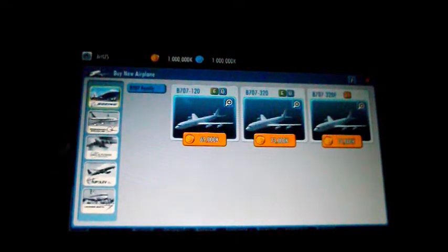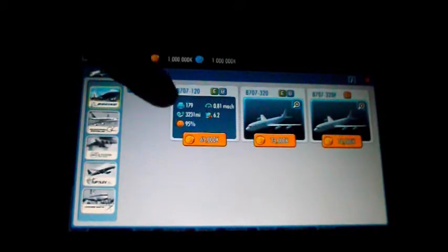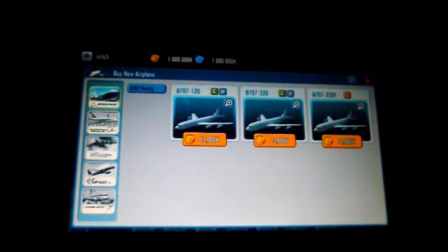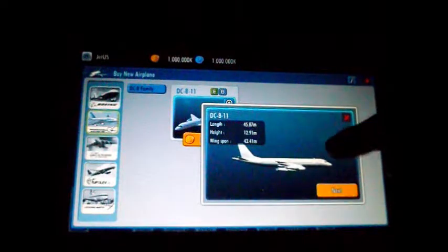I usually go with the DC-8/11. It's actually better than the 707 — it's got more range, the same amount of seats, and is slightly slower, but has less range than the DC-8/11. One thing I tend to stick to is Western manufacturers — mostly American ones, and things like Airbus, British Aerospace, and Fokker. Try not to go for Russian manufacturers, because they're less economical and less efficient variants of Western designs.